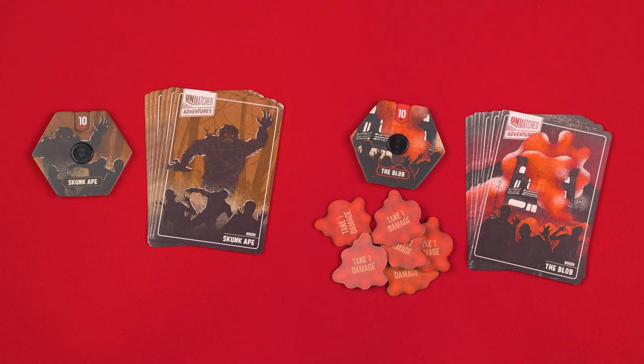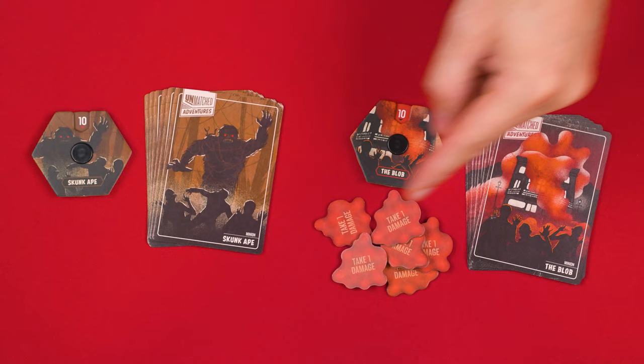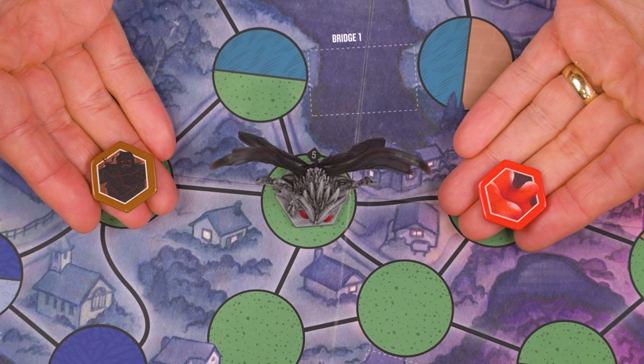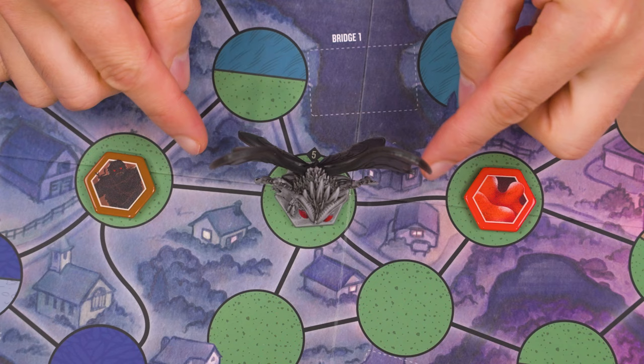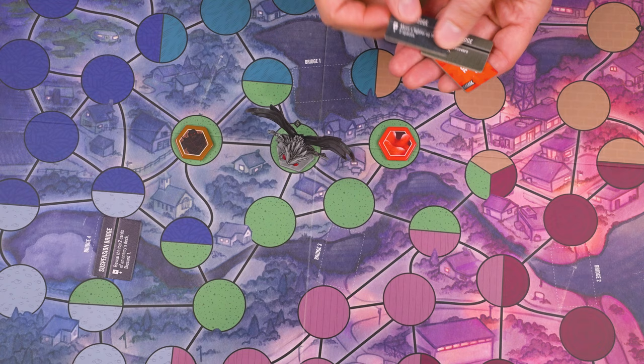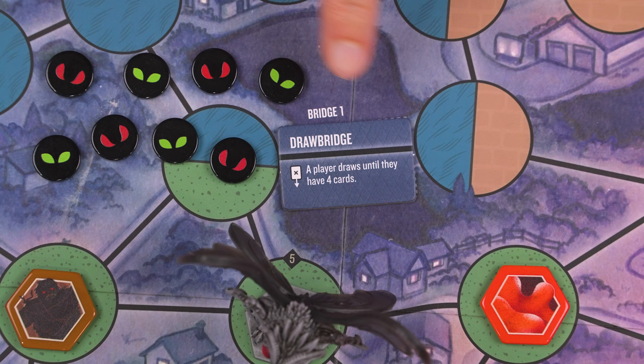Now collect and shuffle separately the action decks for your minions, setting them nearby, along with their health dials which you'll set to 10 each. If you're playing with the Blob, as we are, you'll also create a supply of its acid tokens. If playing with the Tarantula minion, it gains this supply of web tokens. Now collect the tokens for your selected minions, the Skunk Ape and the Blob in this case, and place each as you like into its own empty space adjacent to the villain.